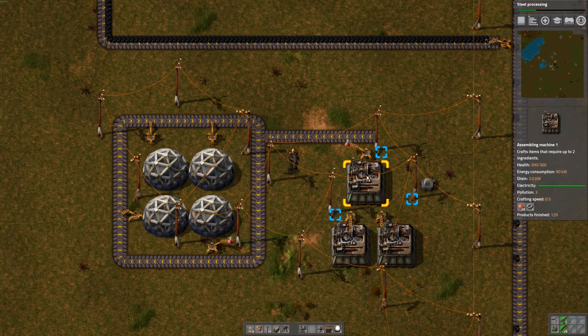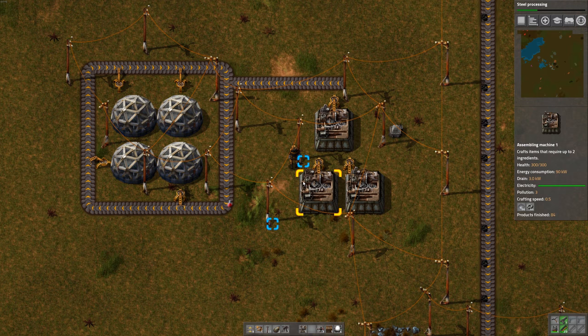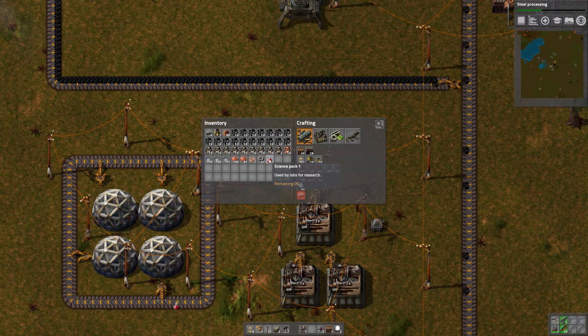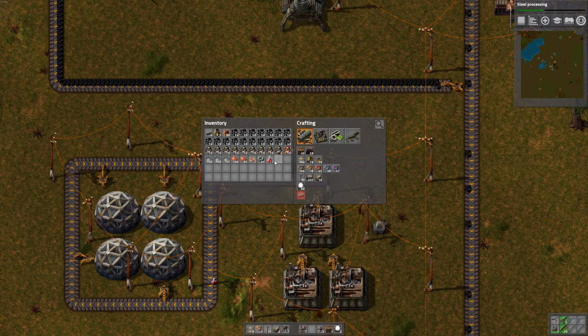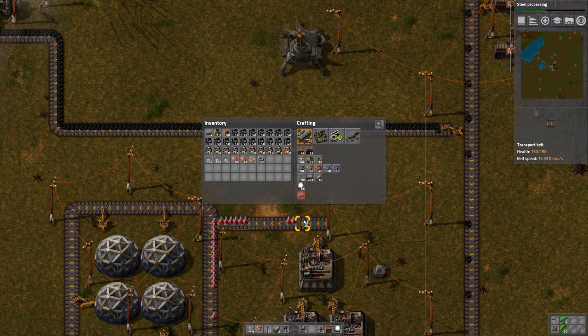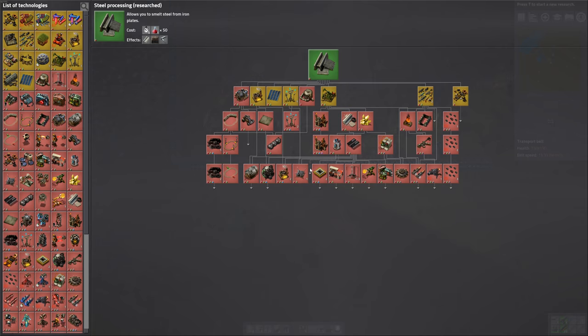We'll get some power over there and we need a couple more inserters. It's a beautiful thing - it's not quite filling up fast enough though, these have no plates in them. Is there a way to drop this on the belt? Z is drop item - let's get this and try to drop it on the conveyor belt. There we go. I think that's going to work - now we probably want to load these with iron plates. Steel processing is done - you can make steel plate, steel chest, steel axe.